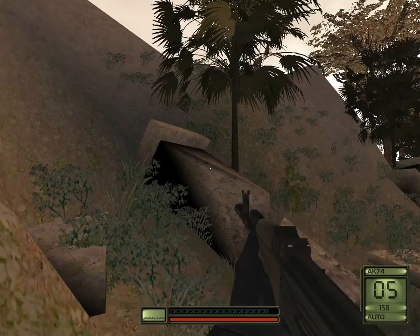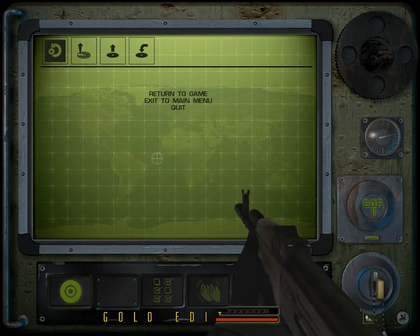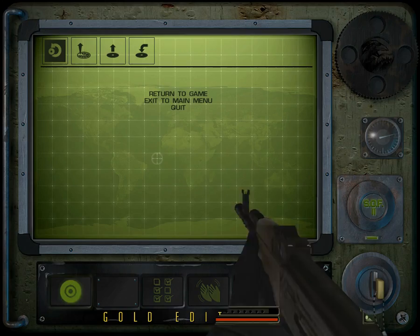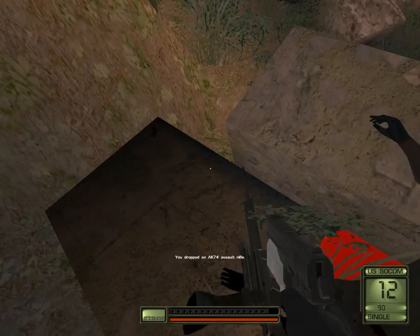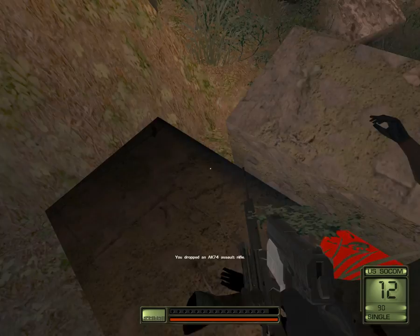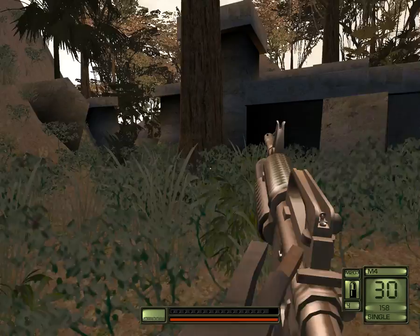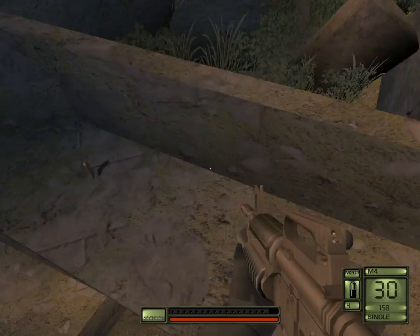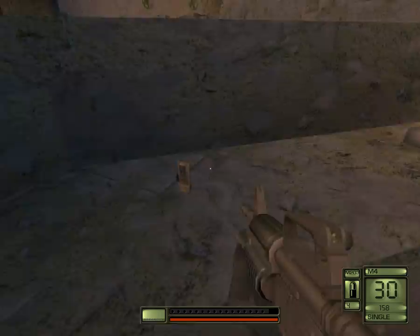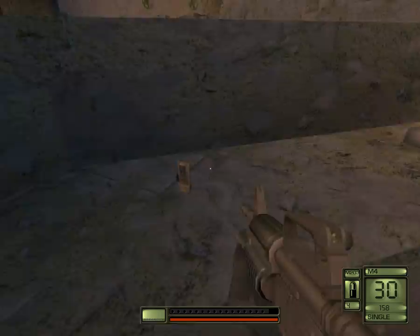I can see a guy hiding behind there — I can see a shadow. I think he was holding a sniper rifle. The enemies are using sniper rifles and AK-74s, which is unsettling for our health. I want to drop this weapon — hang on, I forgot the drop button. I'll try picking up this sniper rifle, it might end up being handy. The enemies can see through the bushes, of course, while we don't have so much luck.